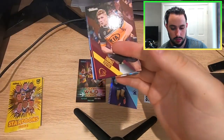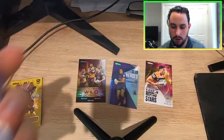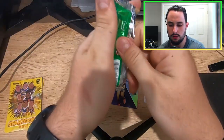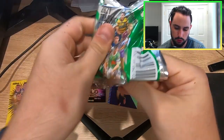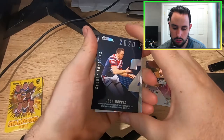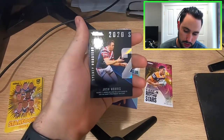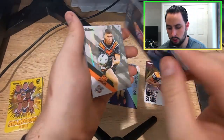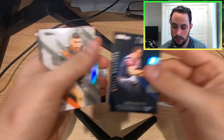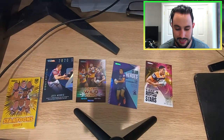We crack on through the next one — we have got a dud pack. Nobody likes a dud pack, but we crack on and we pull a Sydney Roosters Brett — sorry, Josh Morris — Season to Remember. In round 17, Morris became the 41st player to join the prestigious 300th club. Good work to Josh Morris for achieving that feat.